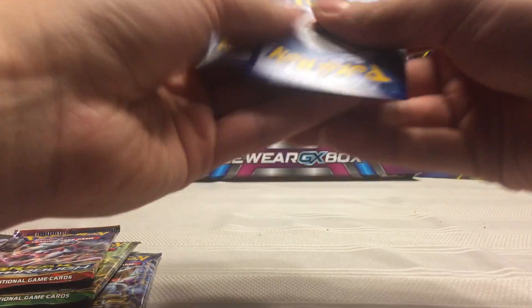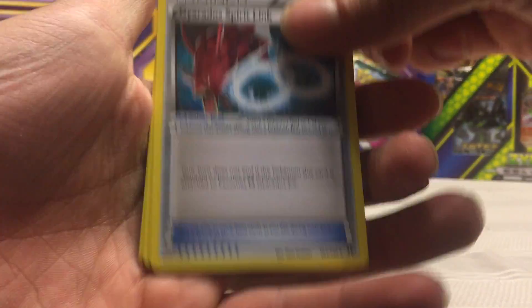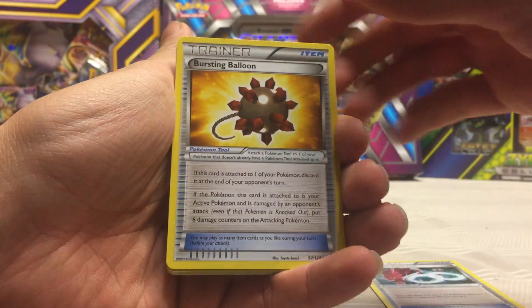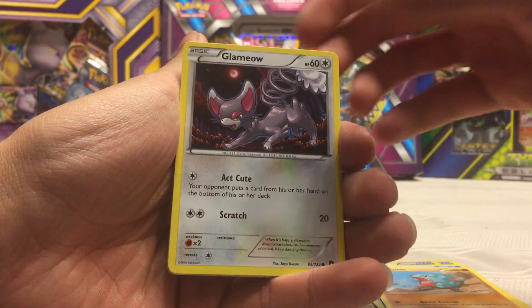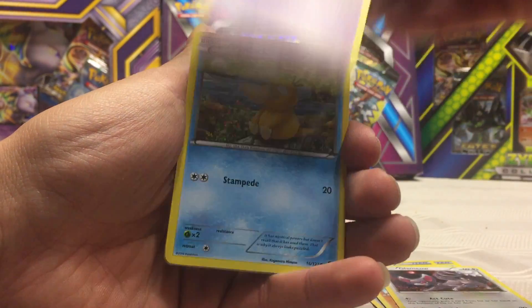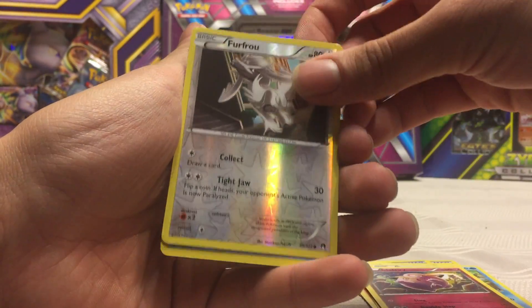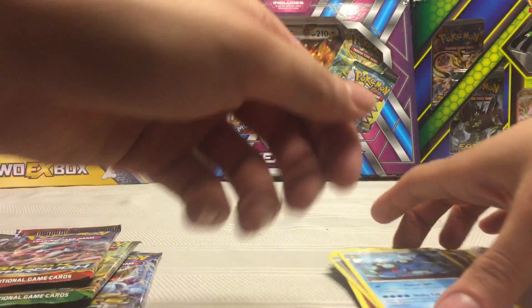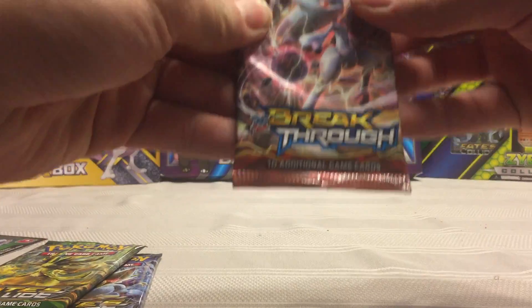Alright, from the Breakpoint pack we got a Gyarados Spirit Link, Bursting Balloon, Frogadier, Gible, Glammeow, Phantump, Psyduck, Clefairy, Furfrou, and a Seismitoad. Next pack we have Breakthrough.